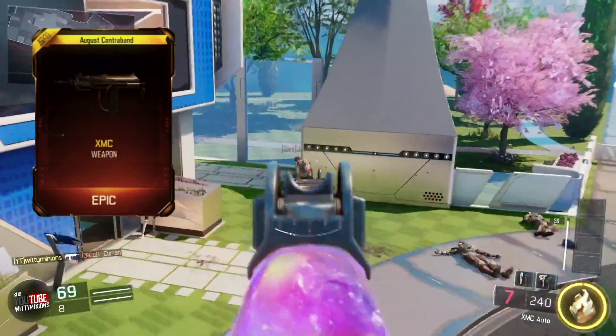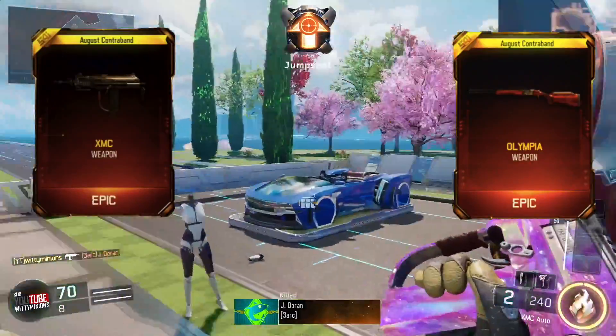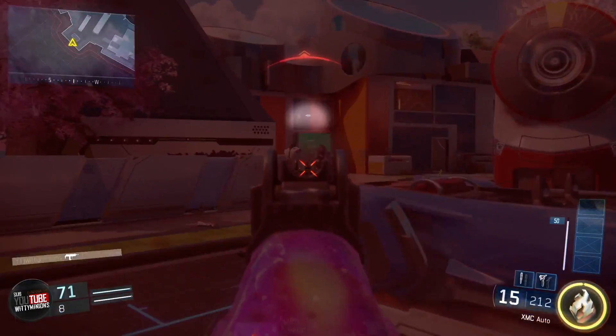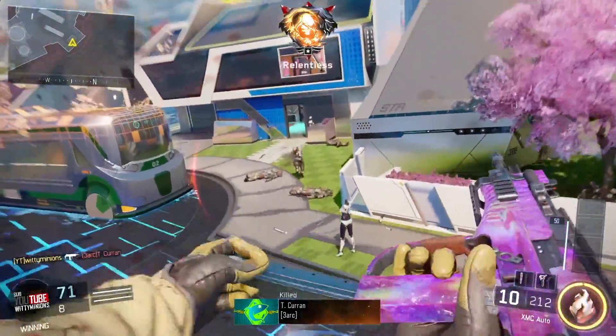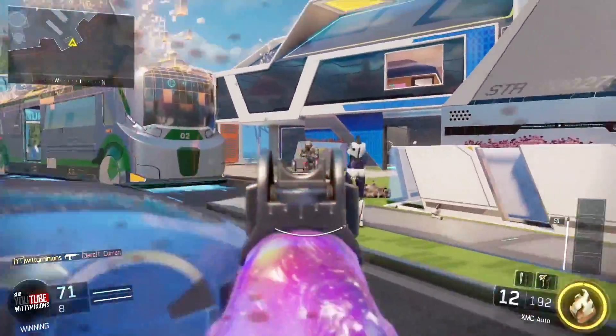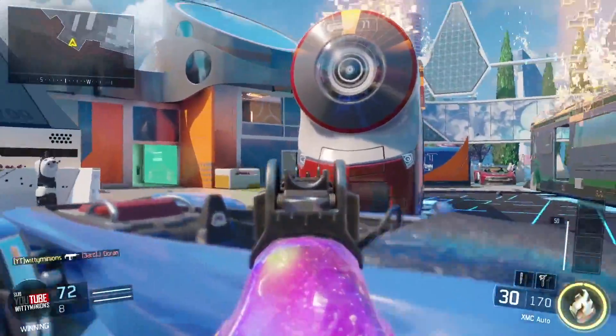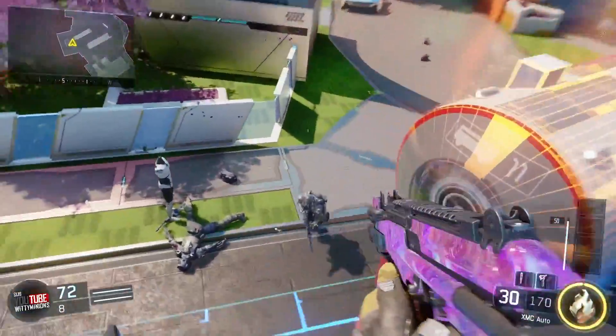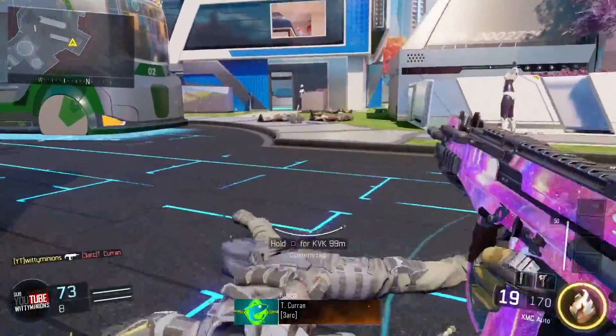The brand new MSMC and the Olympia have finally dropped in Black Ops 3, and today I'm going to show you how you can get them for free. So what is up people, welcome back to a brand new video, my name is Witty Minions. In Black Ops 3, the brand new weapons, the MSMC and the Olympia have dropped, and in this video I'm going to show you how you can actually unlock and use these weapons for free.